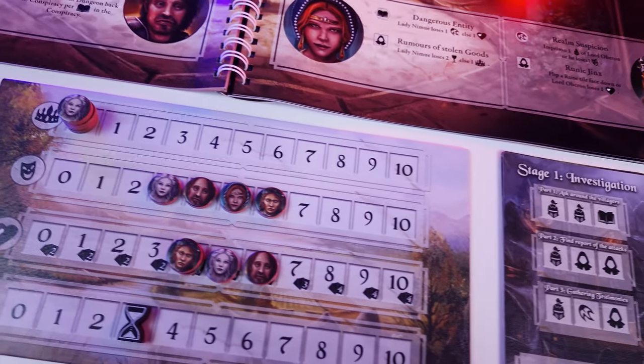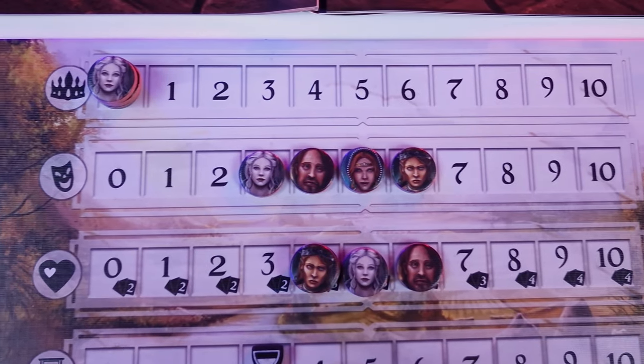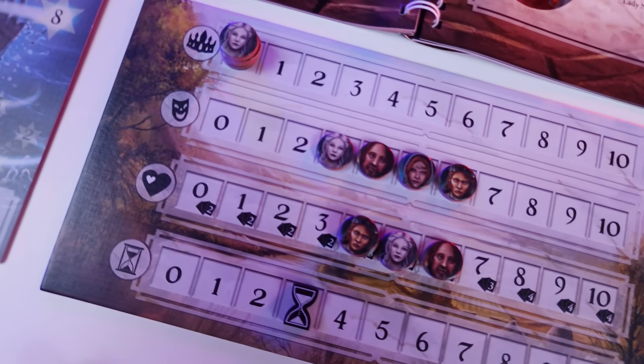When you reach 10 prestige you immediately win the game. The prestige points are on the scoring board where there are also two more attributes of the game: Happiness, which defines the turn order, and Health, which defines the number of decision cards a player must have in their hand.